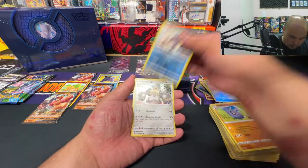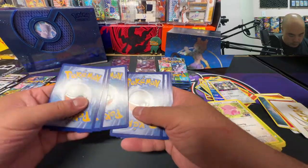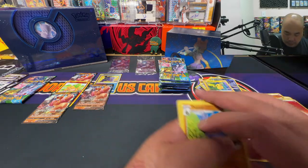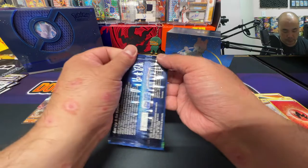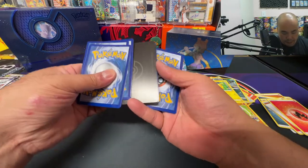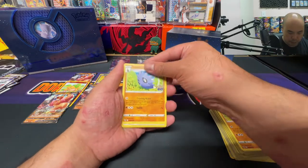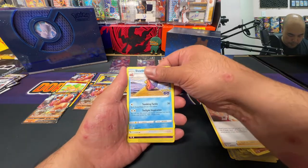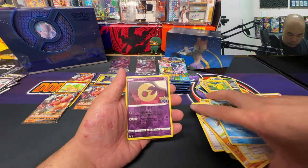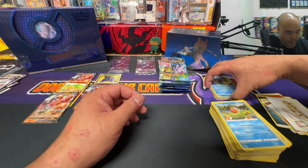Reverse holo Golisopod and a Melmetal holo. Two more packs. A reverse holo Alolan Ratata and a Holo Pikachu — started off fire, starting to cool off a lot. We got our last pack from this Pokemon Go ETB. We'll go ahead and slow roll it. V-star marker, Pupitar, Candela, Slowbro, Bidoof, Onyx, Bidoof again, Meltan, Magikarp, Lunatone reverse, and a Lapras holo.